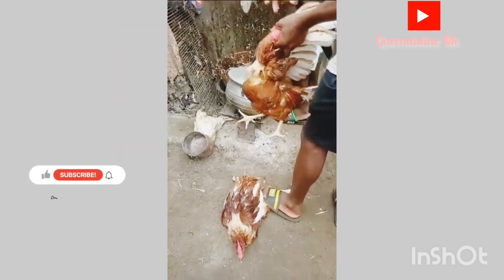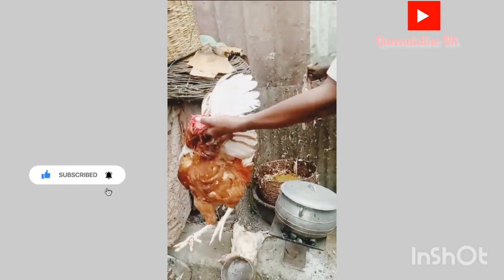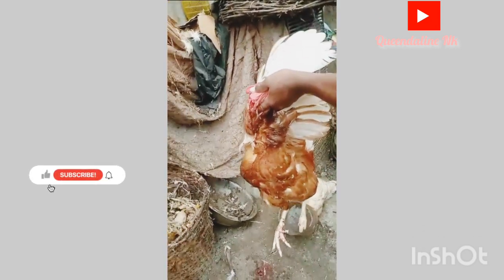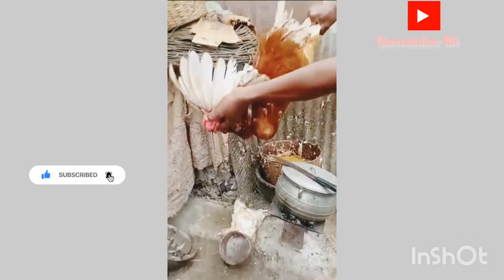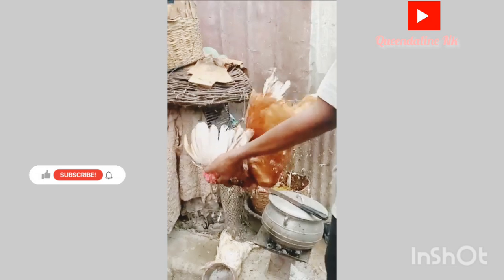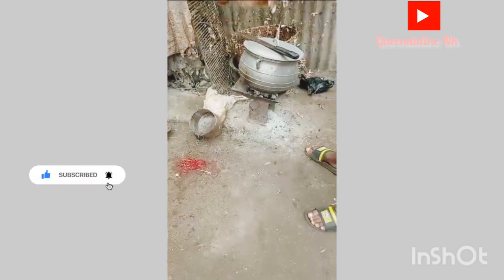This is me inside the chicken house. I told the boy to kill the chicken for me because I had other things to buy in the market. You can see him handling the chicken — he killed it. If you want them to slaughter it for you they can do it, but I want to cut it at home myself.